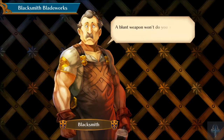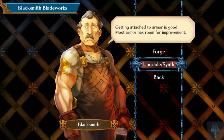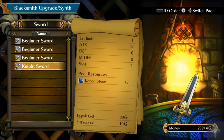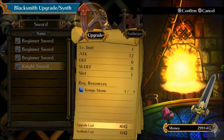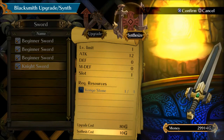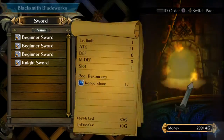Have you finished tending your weapons? A blunt weapon won't do anyone any good. So we can make weapons, we can upgrade. Getting attached to armor is good — most armor has room for improvement. So we can upgrade things. We have a knight sword — this is the sword that came with our noble. We can synthesize, we can upgrade. I don't really want to upgrade any of the beginner swords.